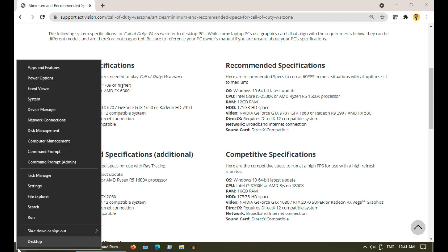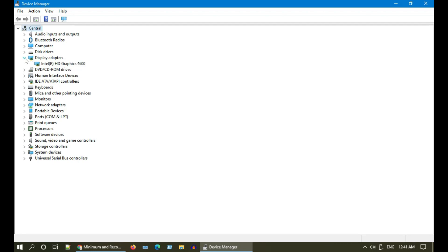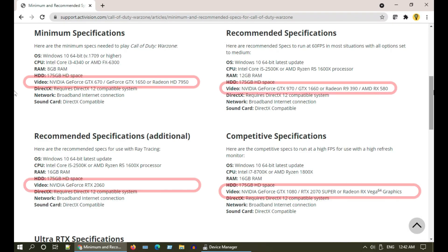To check your graphics card, right-click on Start and choose Device Manager, then expand Display Adapters. Games like Warzone require a dedicated graphics card such as the ones listed on the website. What you see on this PC is Intel's built-in graphics adapter. If you do not have a dedicated graphics card you may still follow the subsequent solutions, but for most users this error can only be fixed if you have a compatible dedicated graphics card.